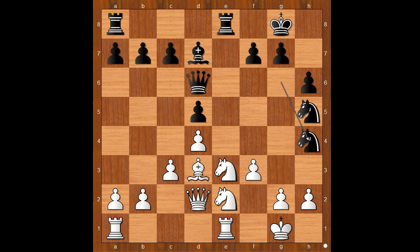Black pieces are more spread out and ready to jump on the white king. White pieces are a bit cramped. So Enrico Grassi, playing with the white pieces, decided to exchange a pair of knights. He played Knight to f1, intending Knight to g3. Black to move.